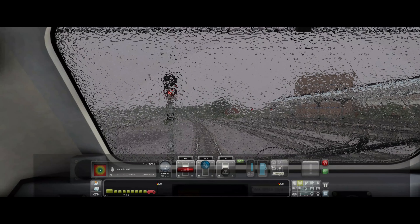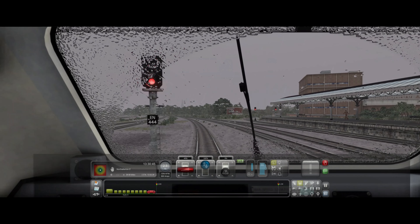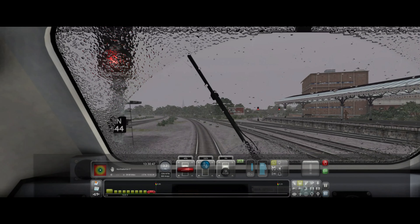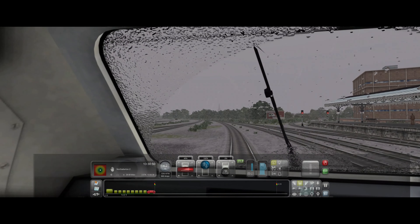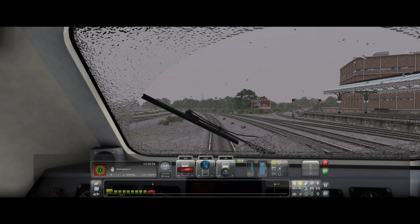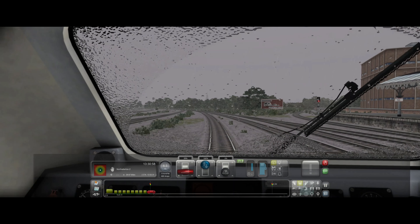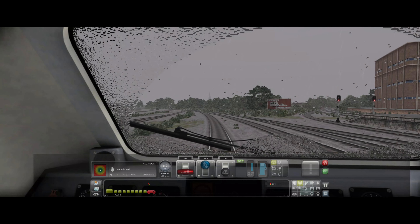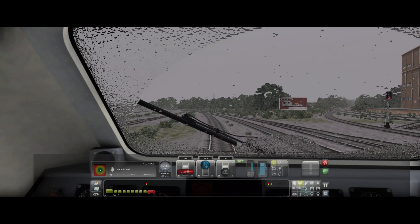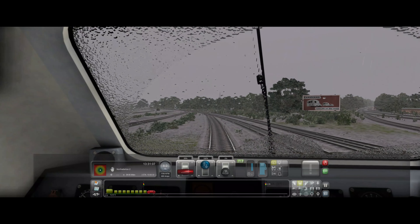There is a red light here, but you don't have to worry — I'm in free roam and I'm the only train on the tracks. For the purposes of this video, I simply want to look at the graphical fidelity of the game and see if the beta is actually making any real difference. I thought this would be the easiest thing I could do. So here we go.